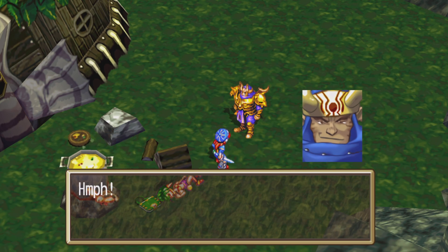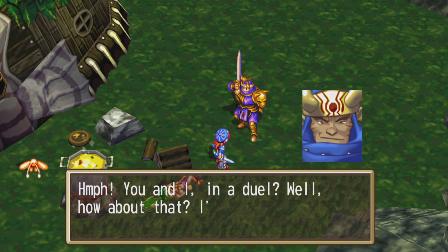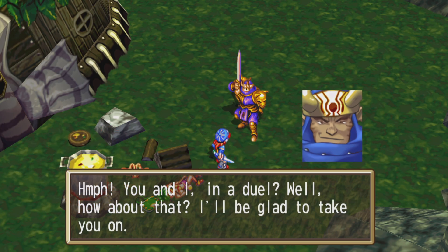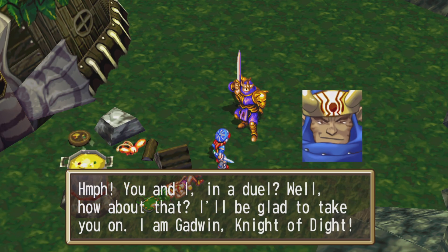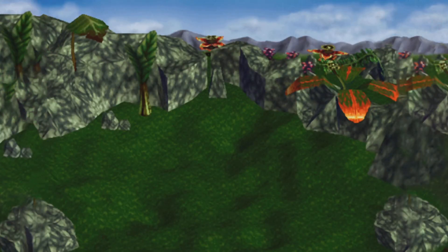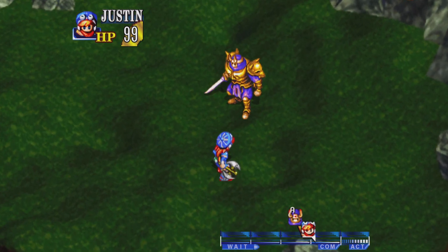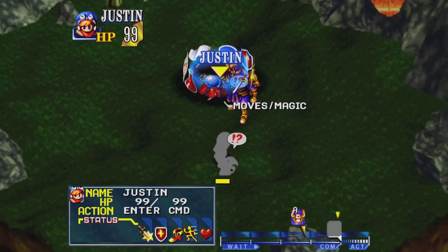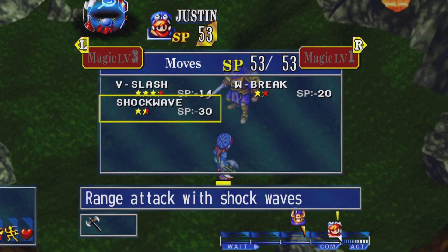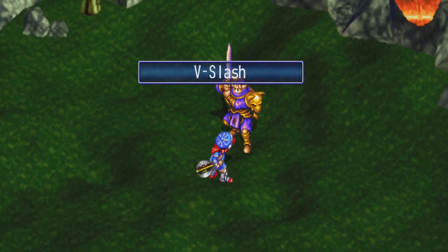You and I in a duel — well, how about that? I'll be glad to take you on. I am Gadwin, Knight of Dight. And boss time. This is an unwinnable battle with Gadwin — you will do no damage no matter what you do. And after a few turns, he's just gonna say forget it and kill you.